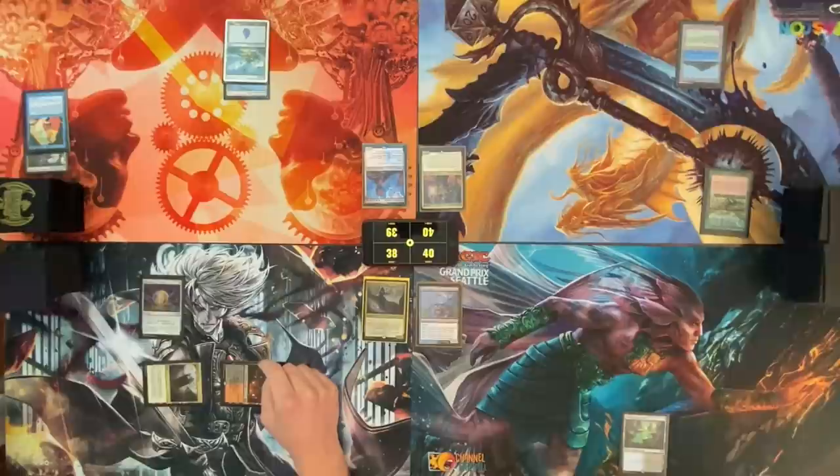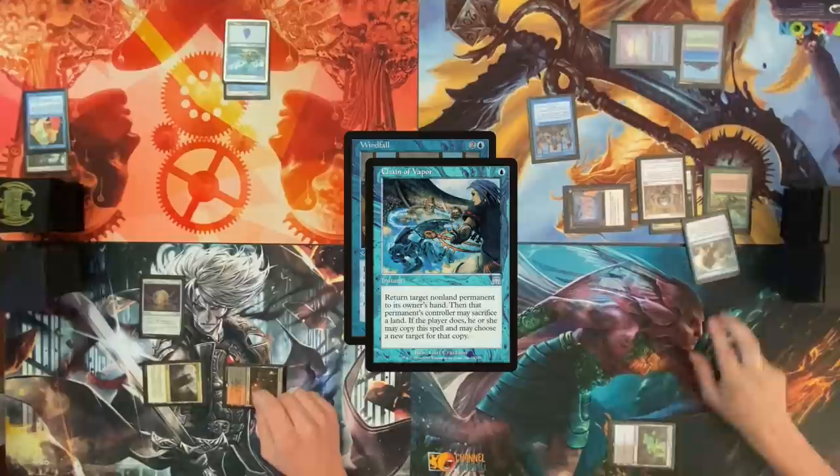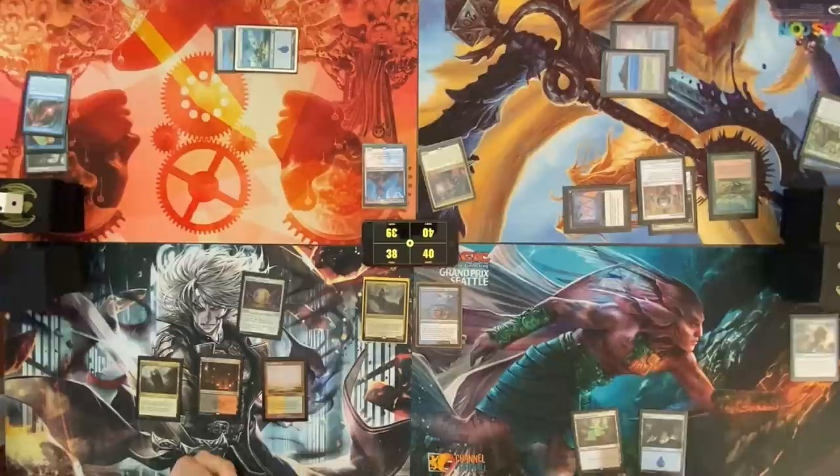Red. Play my land for turn. Play Chrome Mox, exiling Assassin's Trophy. Mana Crypt. Cast Windfall. Chain of Vapor — target Carpet of Flowers. Veil of Summer. I'm gonna respond to Veil of Summer — Mana Drain the Windfall. Veil of Summer, I draw a card. Play an Island and pass the turn. Draw card — Flooded Strand, Felwar Stone, pass.